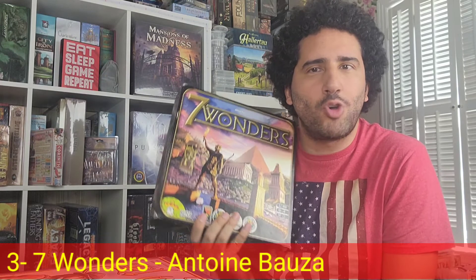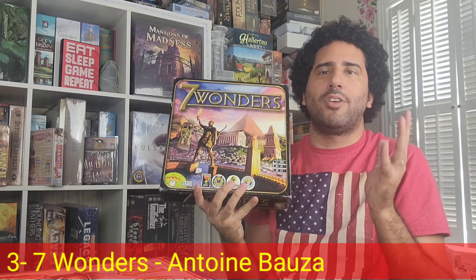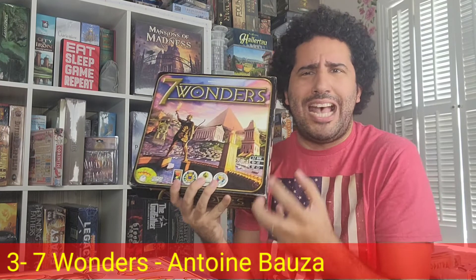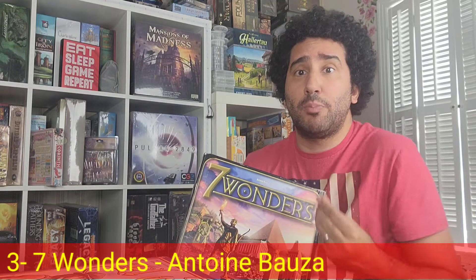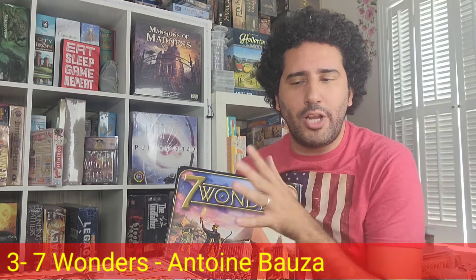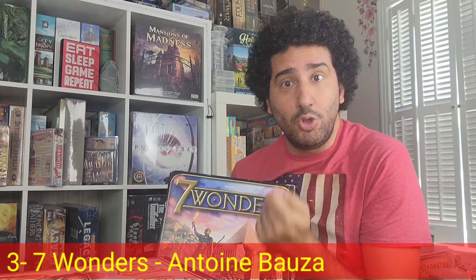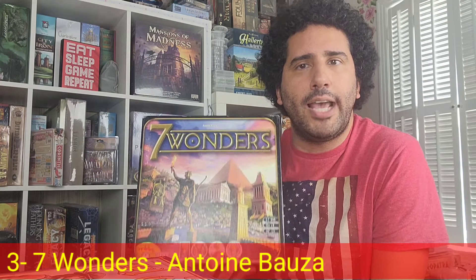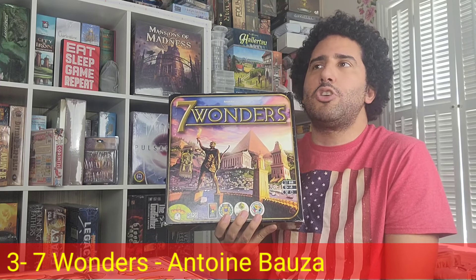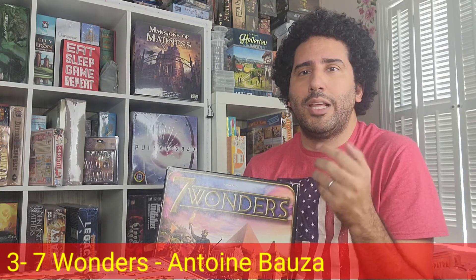It is very enjoyable — the pick-and-pass card drafting mechanism really works for me. There are seven different types of card colors, and what all of them do is very cool and interesting. It's neat to manage buildings that add to your culture, science, commerce, military, and resource production. You also factor in your neighbors — their military strength and resources they have available for you to pay to use. Thinking about which card to pick from your hand during the pick and pass is so cool, because you want a card that's helpful to you but also want to keep cards away from your neighbor.